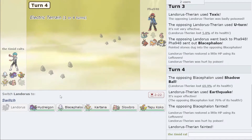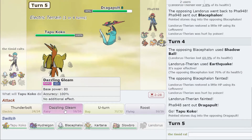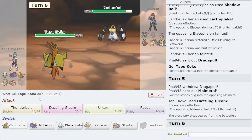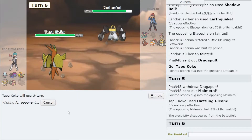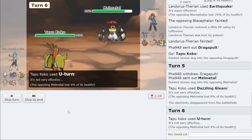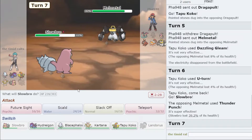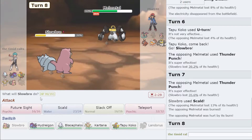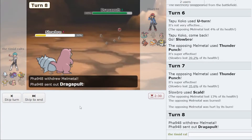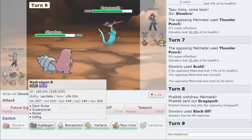I go into Tapu Koko again as they go to Dragapult — I thought they might. I'll just click Dazzling Gleam; not going to predict. Then U-turn. They should predict me to go into Slowbro but I don't have any play to punish that, so we go into it. I click Scald and get the burn — a bit of a risky play, but I'll take it.